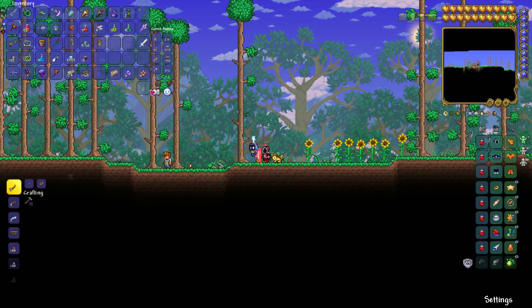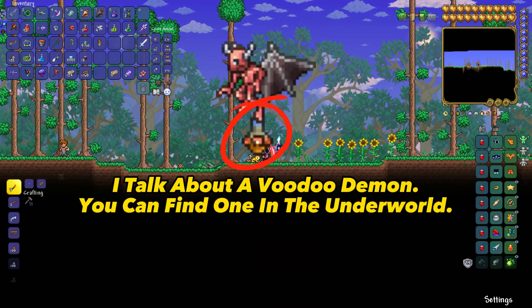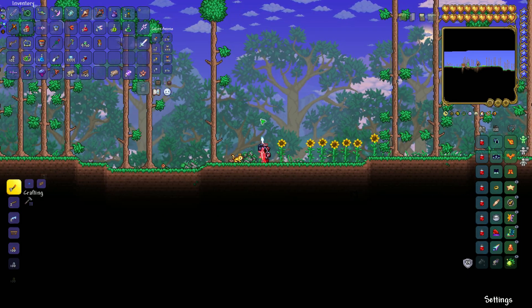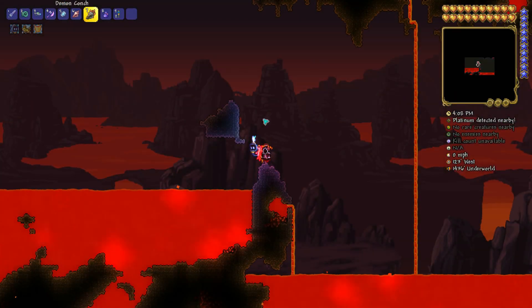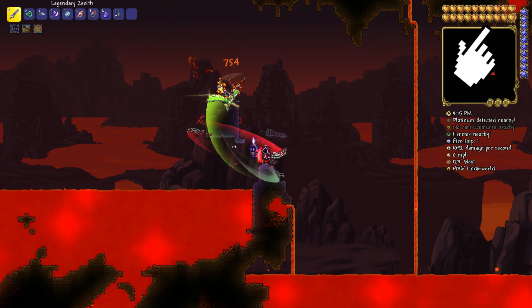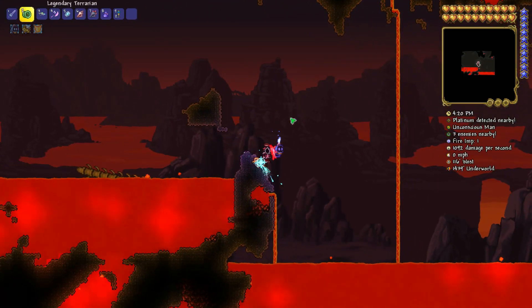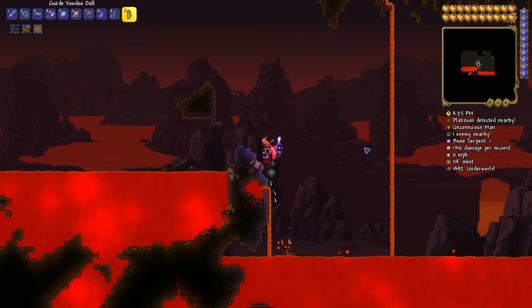If you don't know how to activate hard mode, here's a quick explanation: you need a Guide Voodoo Doll, which is this doll on the screen right here. You can recognize it by having this icon on its tail. Once you have that, go to the underground — but before that, make sure your Guide NPC is alive. If he's not, you can watch another video on how to spawn him. If he is alive, you just have to throw the Guide Voodoo Doll into the lava by pressing D, and then the Wall of Flesh will appear.